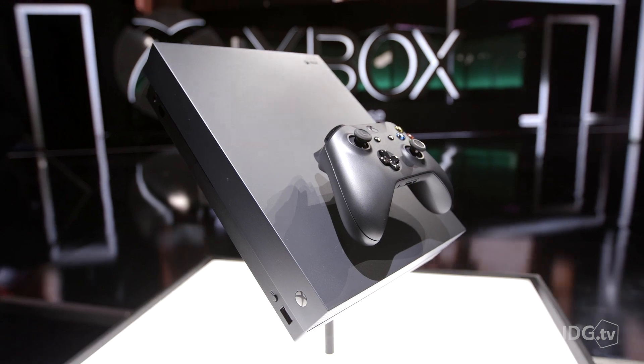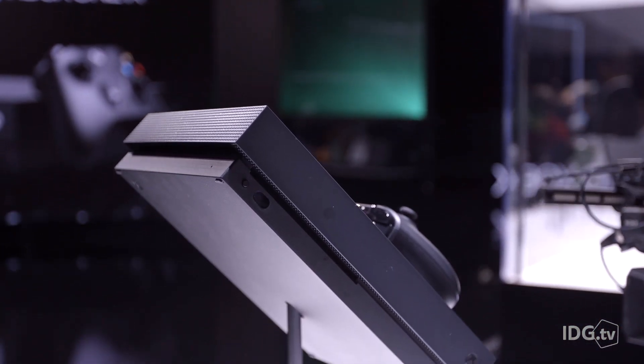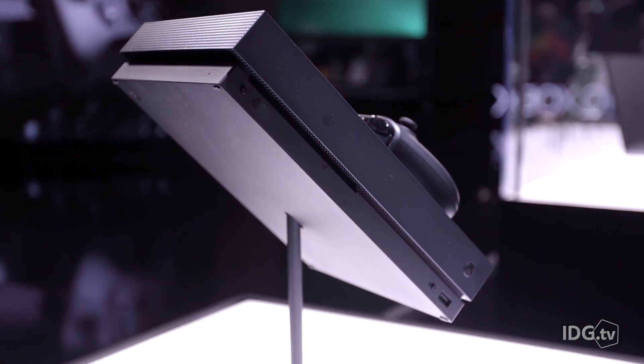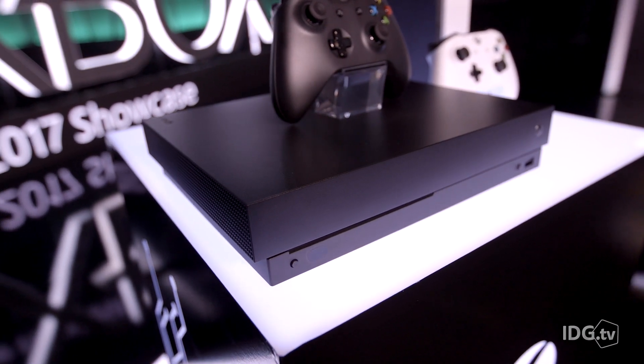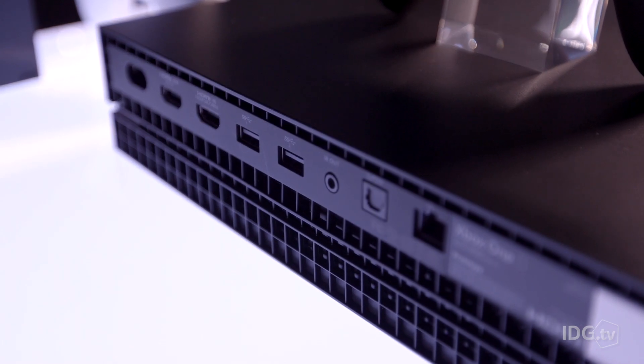The crazy thing to me actually is just how small the Xbox One X is. When they got on stage yesterday, they said it's the smallest Xbox ever. I couldn't really see it — they're blowing it up big on the screen so it looks huge anyway — but in person it really is quite small. It still has sort of that VCR look to it; it's not exactly the most amazing black box on the market.